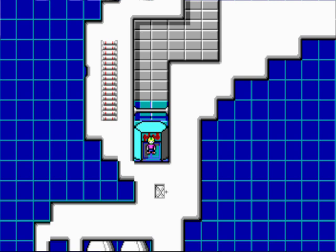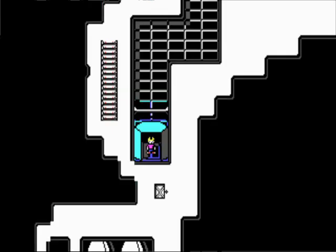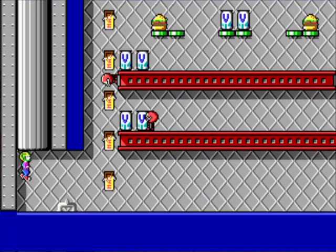So, we already took care of the first level as we started our playthrough, and now we are here onto the second level, making our way through all these levels, making sure that the Earth doesn't get destroyed by the Vorticons.